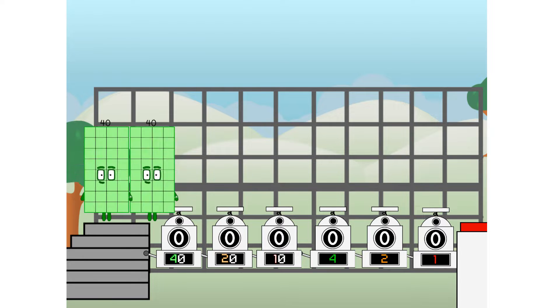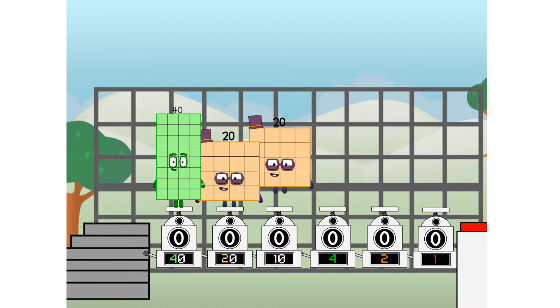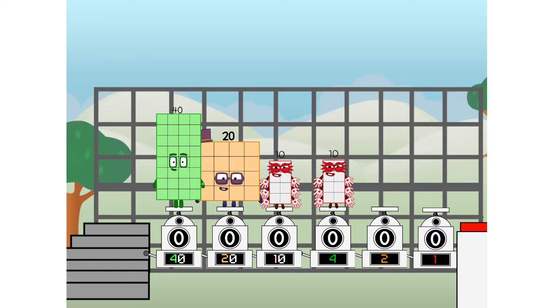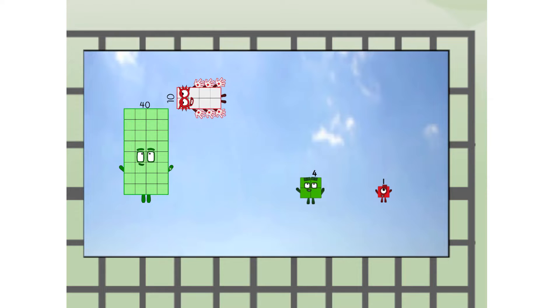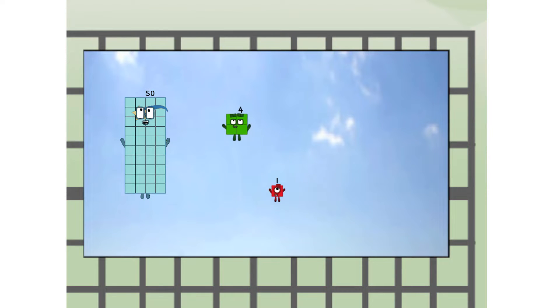First, I split in two: 40, and 20, and 10, and 4, and 2, and 1, and 1 more to press the big red button. Then you choose who's going up. One of me. And none of me. And one of me. And one of me. And none of me. And one of me. And fire!